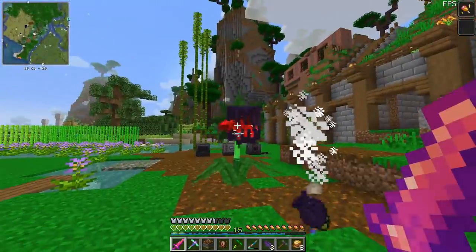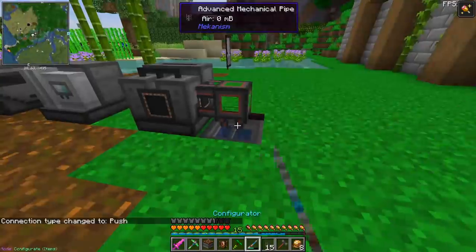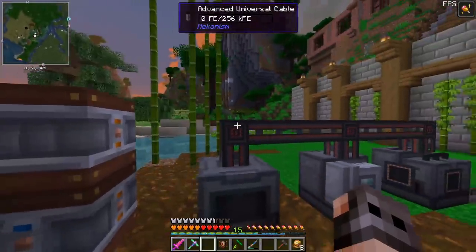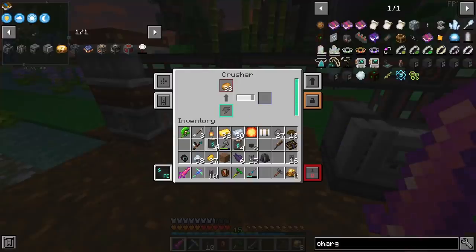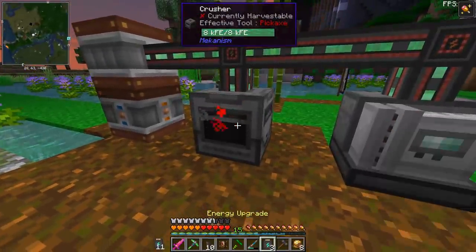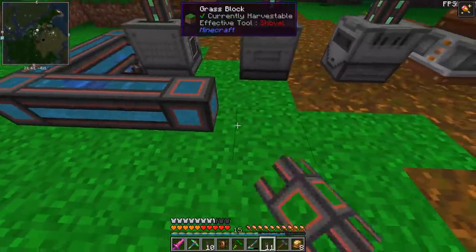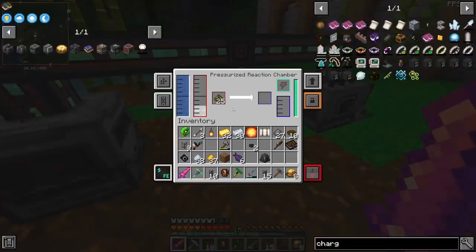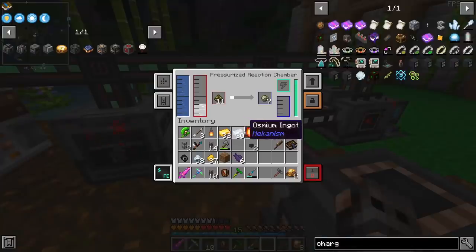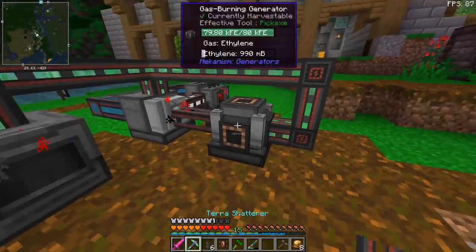The first thing I'm going to do after getting a quantum entangloporter is put turrets everywhere. Here is the water. For the moment we don't have any source of energy, so I'm going to use HP capacitors, which actually activates the machines - very good. We have a few energy upgrades and I'm going to use them. The PRC is going to require water, and we also need the hydrogen. Very slowly, with a little bit of biofuel, we get ethylene. The ethylene will output from the front, go inside our gas burning generator, and we just connect it to power.